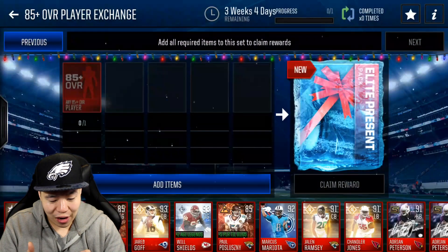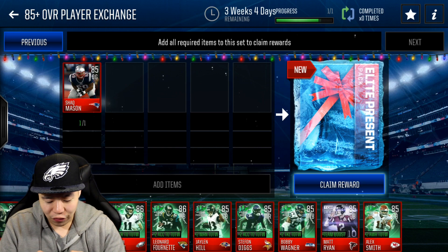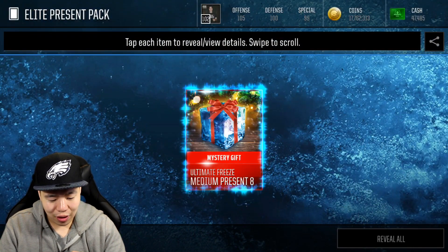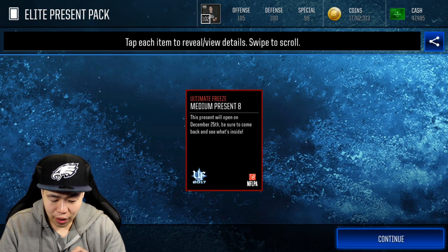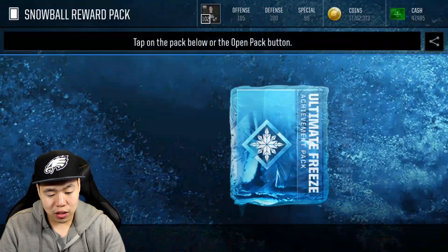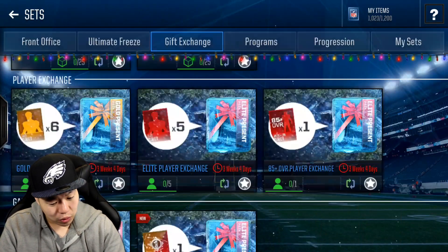You can also trade in 85 overall players to get a gold present — that's actually really good since I have a bunch of 85s like Matt Ryan, Chad Mason, all these cool players. We're going to complete each set, which gives me a snowball. Just a cool thing about this — you get a lot of snowballs just by doing the live events.